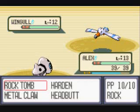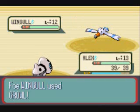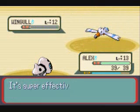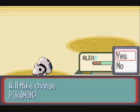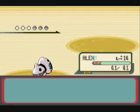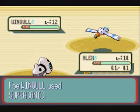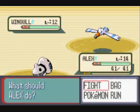I'll use Rock Tomb, because that is super effective on Wingull — it's super effective on Flying Type, which Wingull is part Flying. Rock Tomb, Wingull's out. It used Growl though, so that lowered my attack, which kind of sucks. He's sending in another Wingull. He has this one last Wingull and a Machop. Wingull uses Super Sonic. Rock Tomb misses.